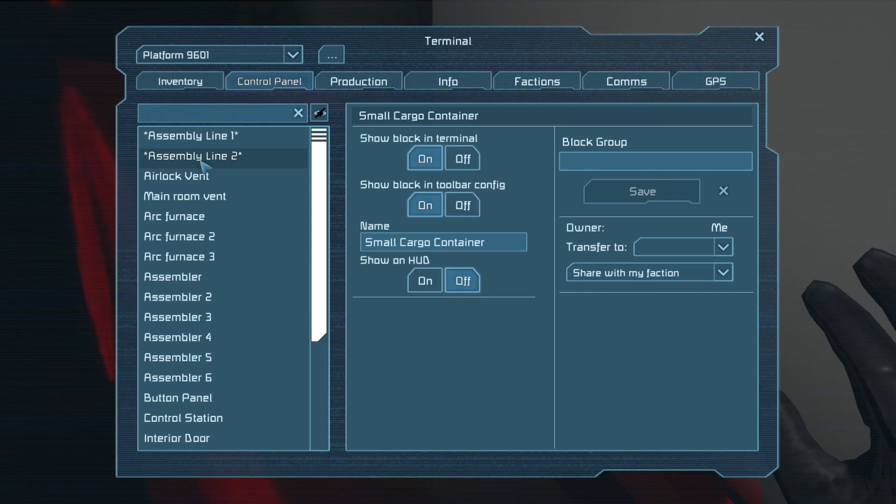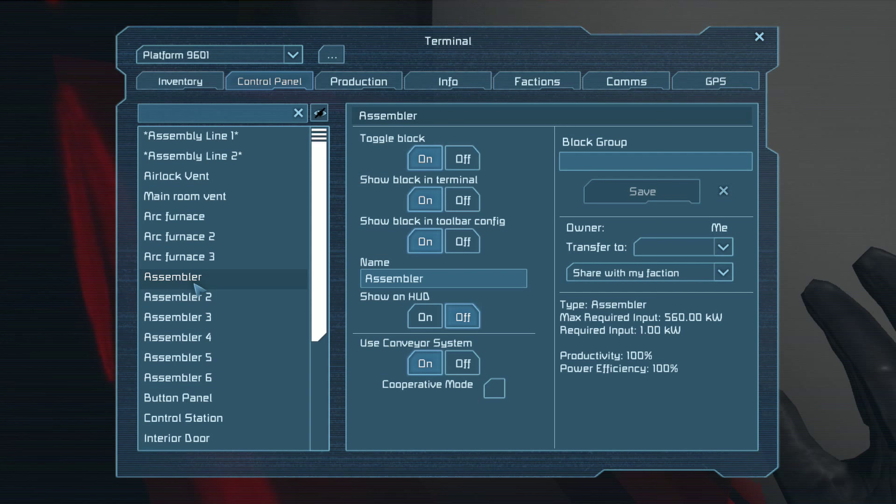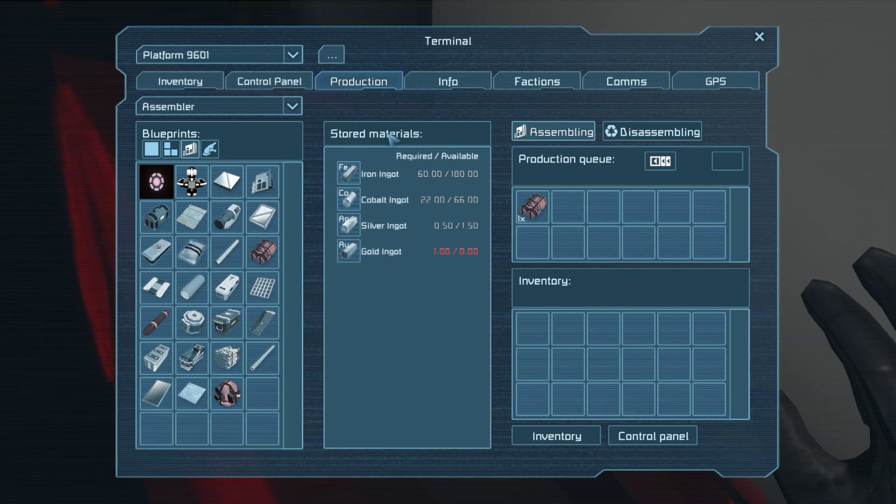Assembly line one has got those three, and they're in cooperative mode — so if one thing gets an order, they'll all batch produce stuff really quickly. I started making some gravity generators but I was missing the parts. I do need some detector components, which needs nickel — I think I've got nickel, so I need 25. I'll just do 50.